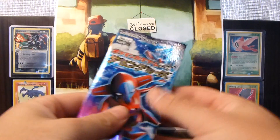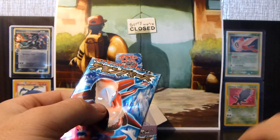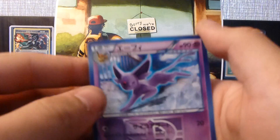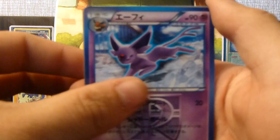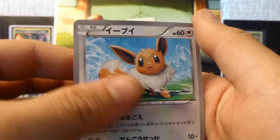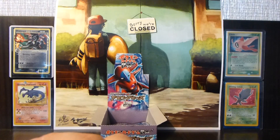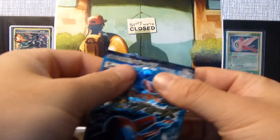Next pack. We have an Espeon — really epic — a Tympole, a Sandile, an Eevee, and Noctowl — of course, of course. I really like Noctowl. Forgetting his name temporarily was pretty embarrassing, to be honest.